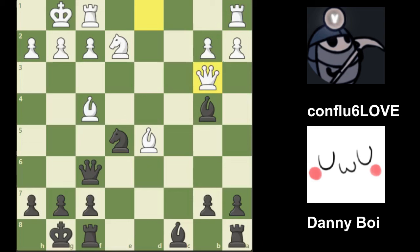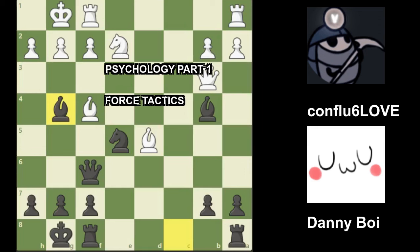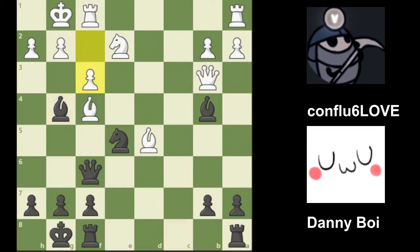We have queen b3, which attacks my bishop. I was thinking about playing a4 to defend my bishop or just retreating it, but one thing I didn't like is that white will be targeting the b7 pawn if I move my bishop. So I try to play this tactically and play bishop g4. White blocks by playing f3, but this is exactly what I wanted.